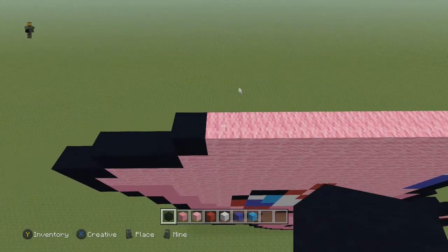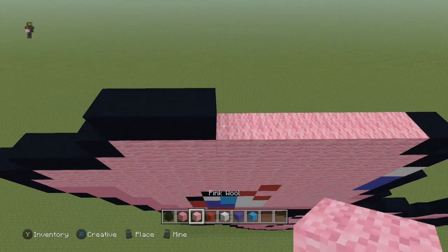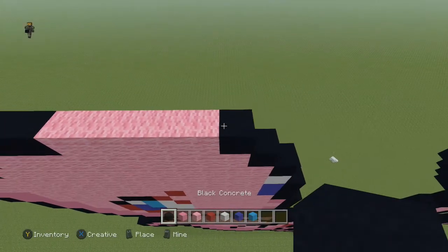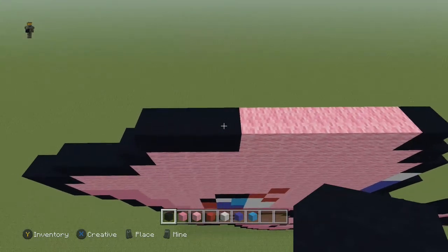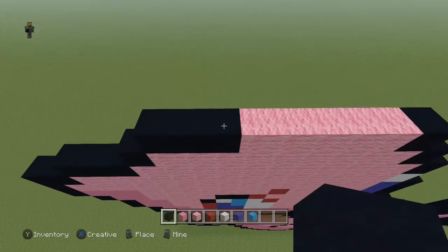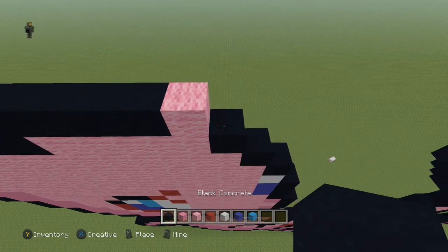Next row, come to the first pink block and do: three black, five pink wool, and a black. Next row, come to the black block on the right and do: five black, one pink, and a black.